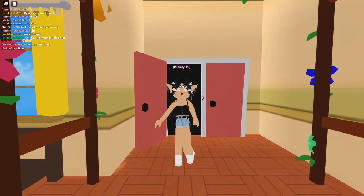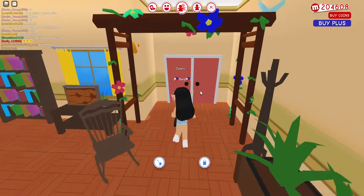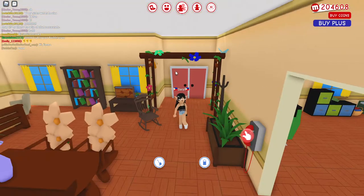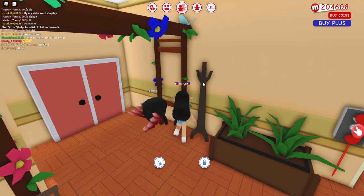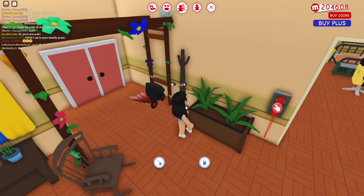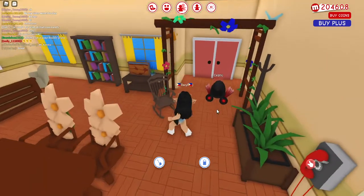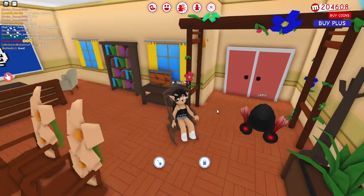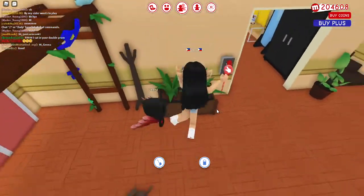I'm going to go inside and show you the living room slash kitchen. When you enter, you see this arch with flowers and leaves, and there's a hook area for your coats and hats. There's also a plant and a rocking chair — I thought it was cool to put a rocking chair in this house.